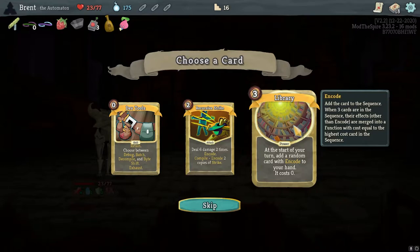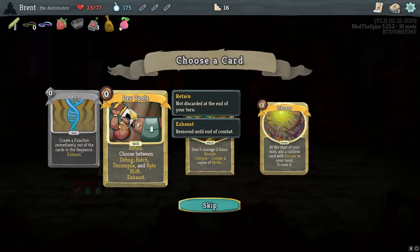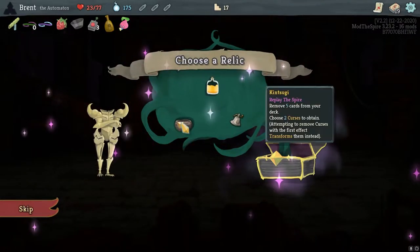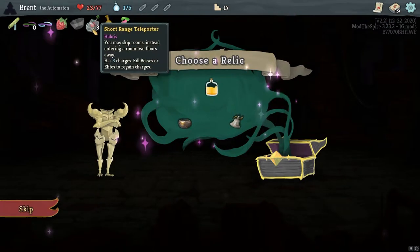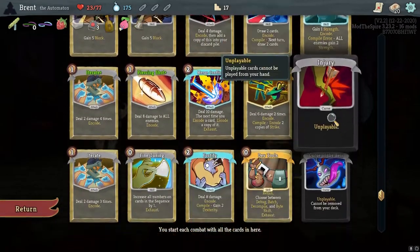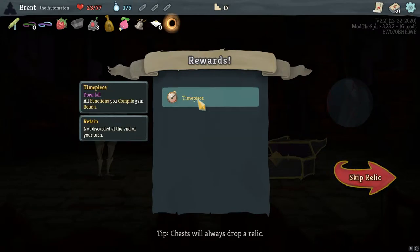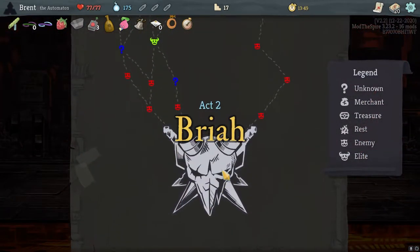Start every turn — add a random card with encode to your hand, it costs zero. I think Dev Tools ends up being better than Library. Library is a little too slow. So will the unique curse? All curses become injuries. We got Curse of the Bell — does that become an injury? No. Any immortal unblocked damage — del 10 damage to the enemy. Range Jacks are pretty good. All functions you compile gain retain — that's even better. Do we get the snap? We did.